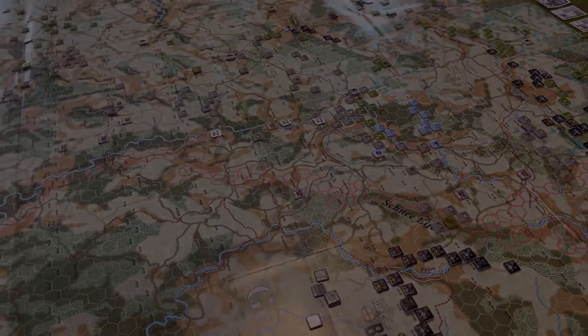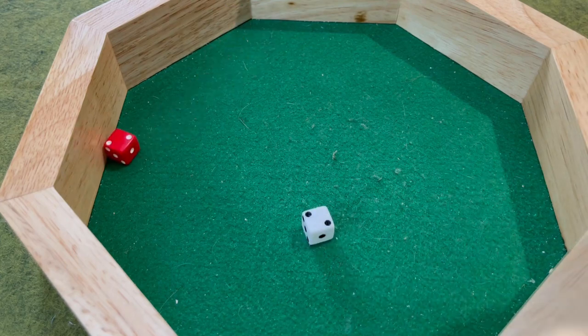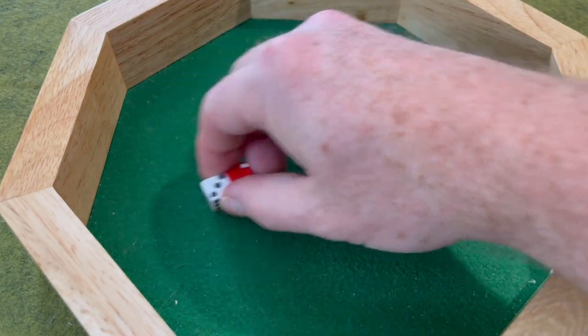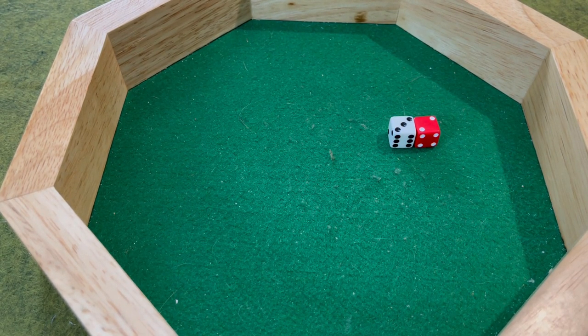With reinforcements placed, we roll for initiative. Like most initiative rolls early in a Last Blitzkrieg campaign, this is an important one — both sides desperately want to go first. The Germans roll first and get a poor 4. The Americans roll a 5, which will do it — barely. So first up are the Americans, and this is going to make things interesting. They can only activate one formation, so they need to make the most of it.